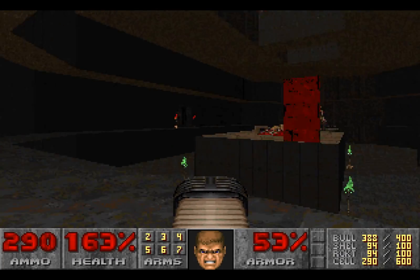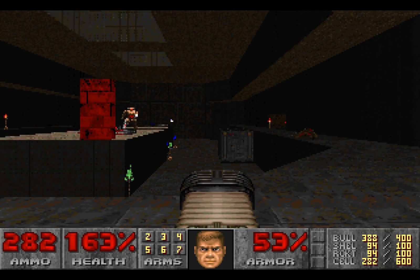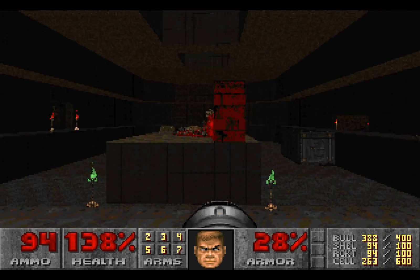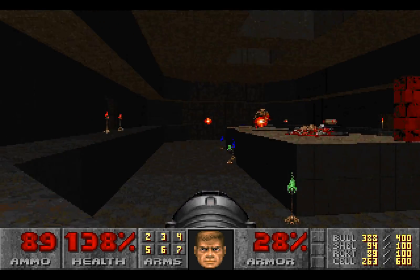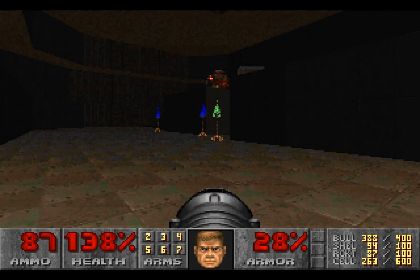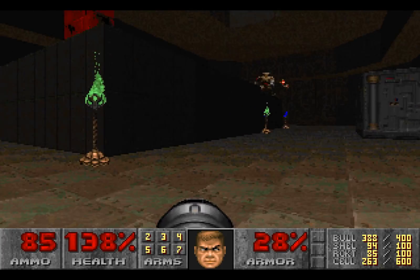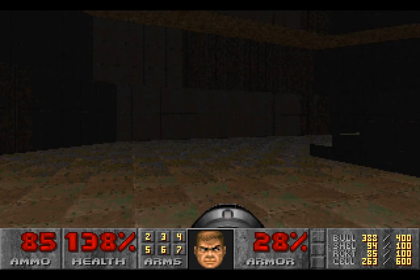We're going to get the BFG 9000 ready here and use this as cover, then go over here and let them fire at each other while we fire a little bit over there. We don't mind taking a few hits if it means we're ultimately going to win — we did get that supercharge. Sometimes it can be a very close fight, but it wasn't close here at all. Sometimes it just takes a few rockets or a little bit of plasma. But the cyberdemon is now gone.